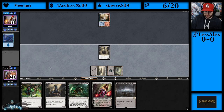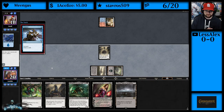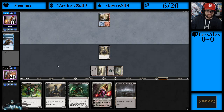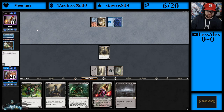Just an island — that makes me feel a little bit better. There's a Consider, so I guess they might not have the Phoenix yet. Treasure Cruise. So I think this is Phoenix — there is the Phoenix, they did find it.